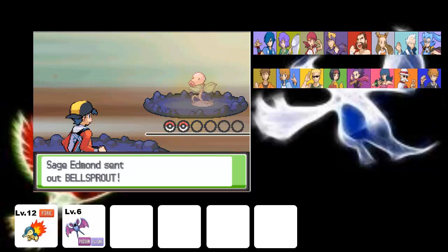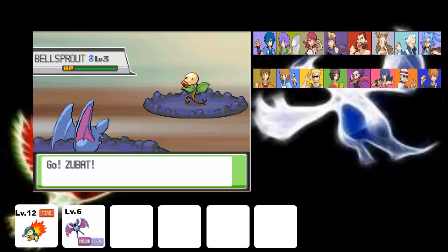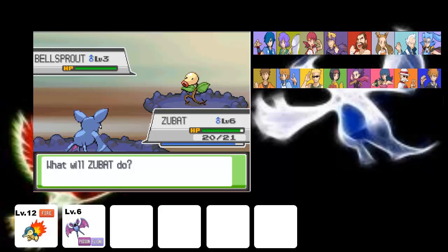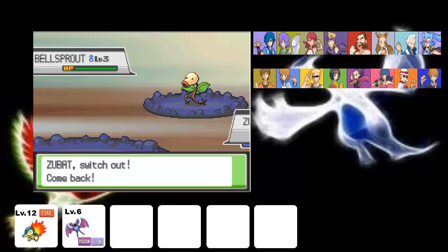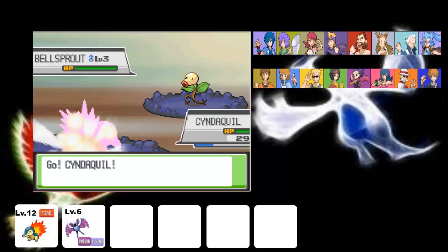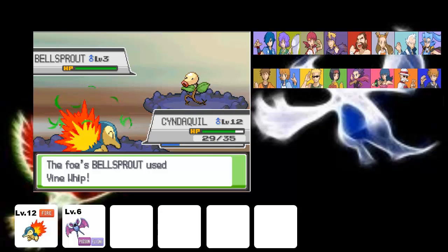Sage Edmund — he has a level 3, like everyone else in this place. Let's go to Cyndaquil. He's probably like only got a level 12 fire tape. We're screwed.